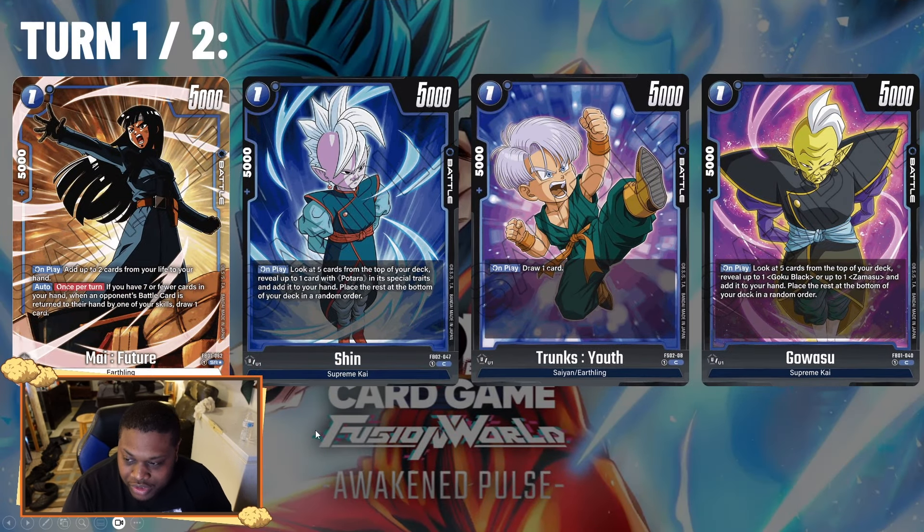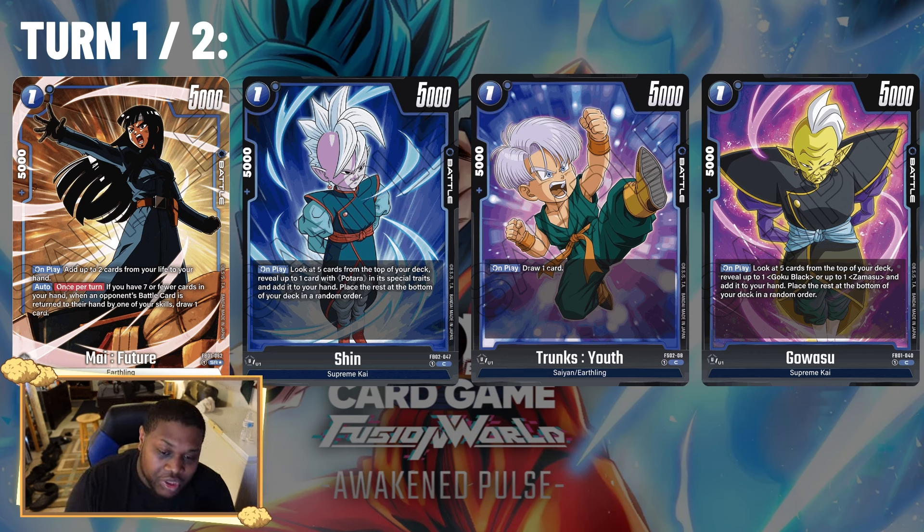Turn one, you want to play a one-drop. The main one-drop you want is 'My Future' — on play, take two life — to self-awaken fast enough so you can get that draw power with your leader on the back side. It's definitely a staple. Also Shin, the new one-drop from Set Two, lets you look at the top five cards and grab a Potara card, usually grabbing the new Vegeto or Master Fuse cards.